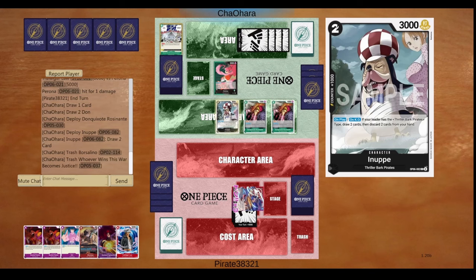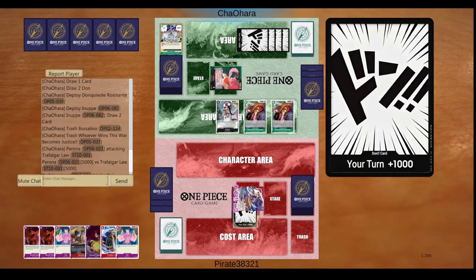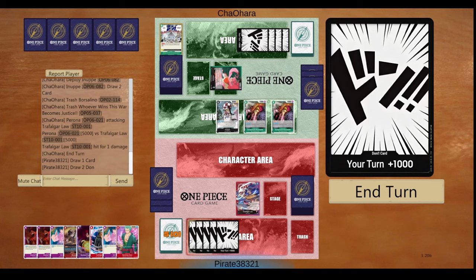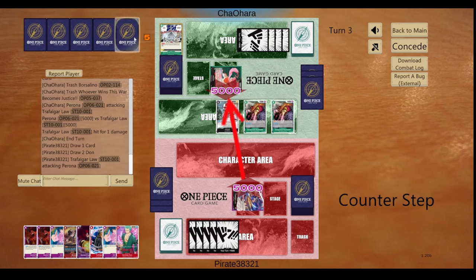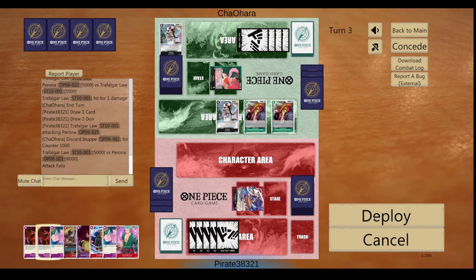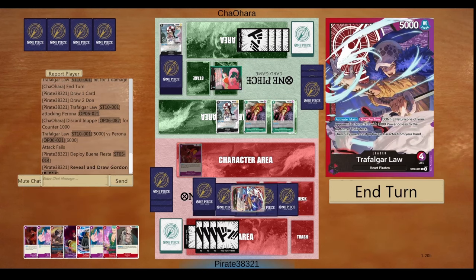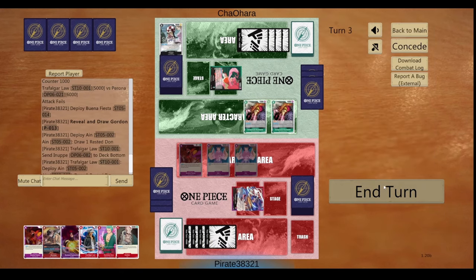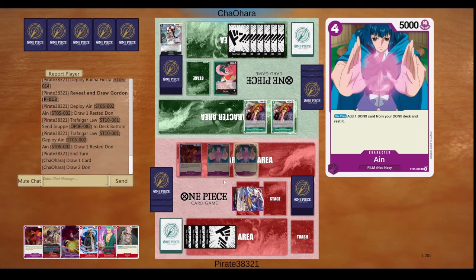I cannot KO this so it becomes kind of mandatory for me to use my leader ability. I'm gonna take this early swing and try to see some more cards on the board, hopefully Perona does not have that much aggression. I'm thinking about playing the Kid but I play Buena Fiesta instead because I was trying to find some 3k depletion — and there it is. Perona plays a lot of 6ks with her green variant, so if I can take away their 6k drops it makes my game much easier, so I decide to hold off the blocker Kid and just search for more power depletion.